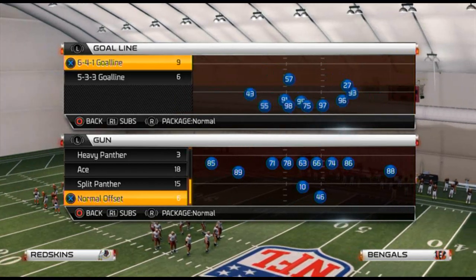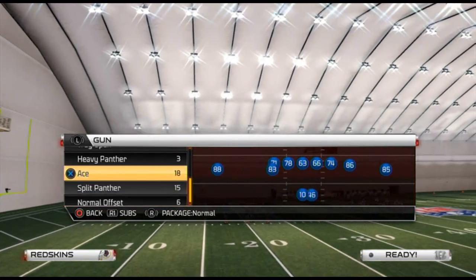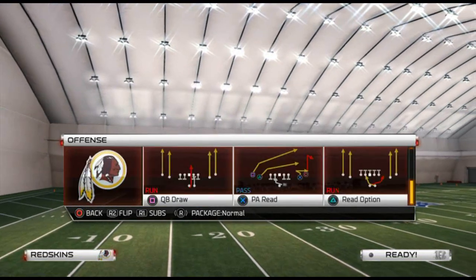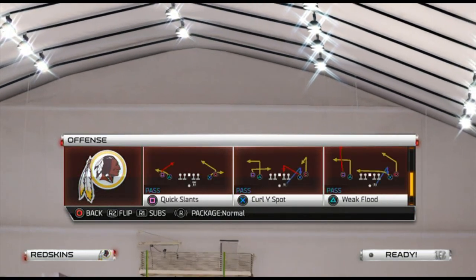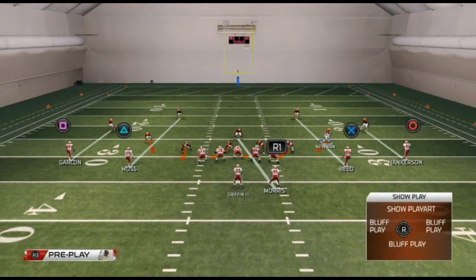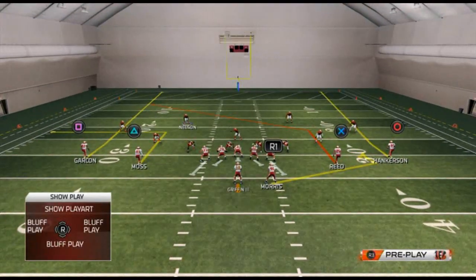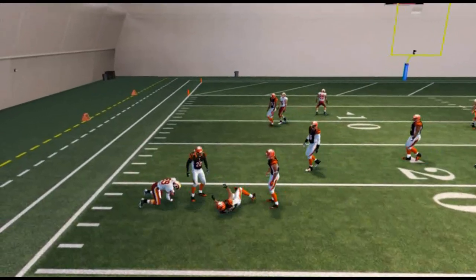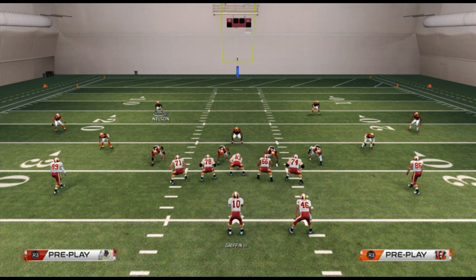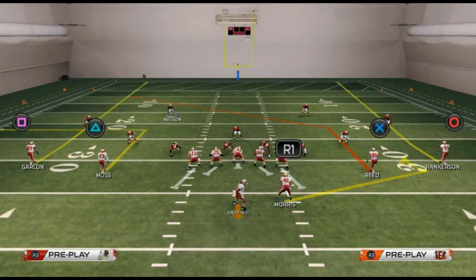We're going to send a pressure blitz out of a dime or nickel formation. For today's example, we'll use the dime and the play DB Blitz, looking at this in a spread formation to illustrate the point. These tips can be applied to other formations as well. As you see, the safeties are manned up over the slot receivers, but the slot receivers have outside positioning, so they could easily run quick out routes against our pressure blitz.